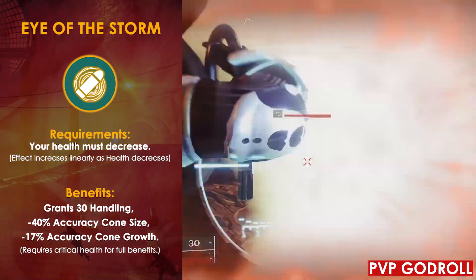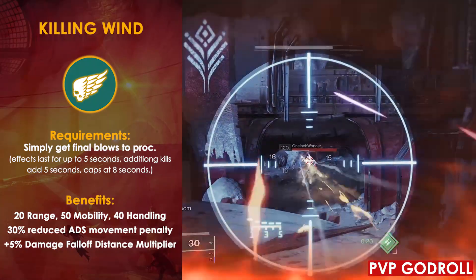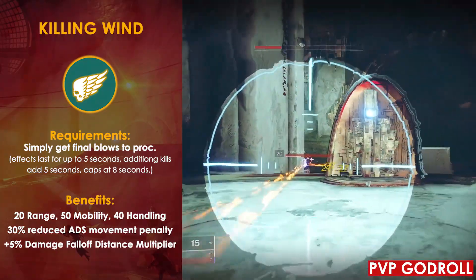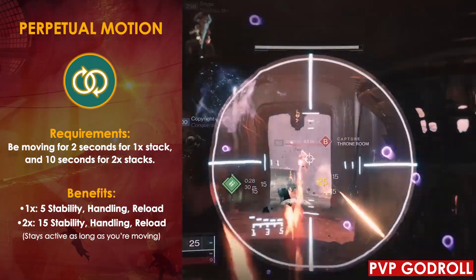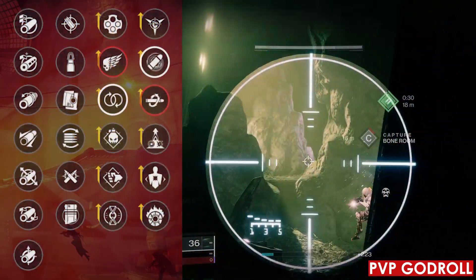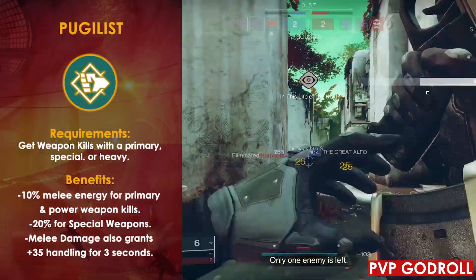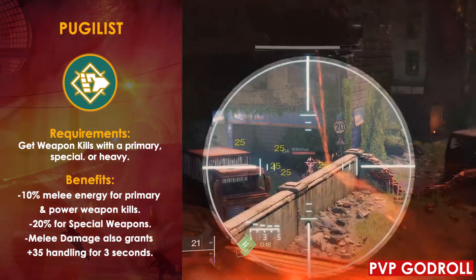For Column 3, I would go with Killing Wind, which pairs perfectly with Kill Clip since it procs on kills. It gives you plus 20 to range, plus 50 to mobility, plus 40 to handling, a 30% reduced ADS movement penalty, and a 5% increased damage falloff distance — too many benefits to ignore. Alternatively, Perpetual Motion at 2 stacks gives plus 15 to stability, handling, and reload speed. You could also go with Demolitionist or Pugilist for ability regeneration, both giving 10% back on a kill, which can be clutch in competitive modes.